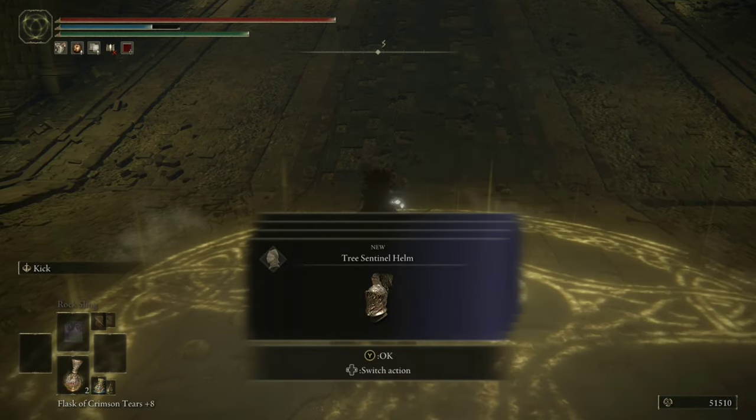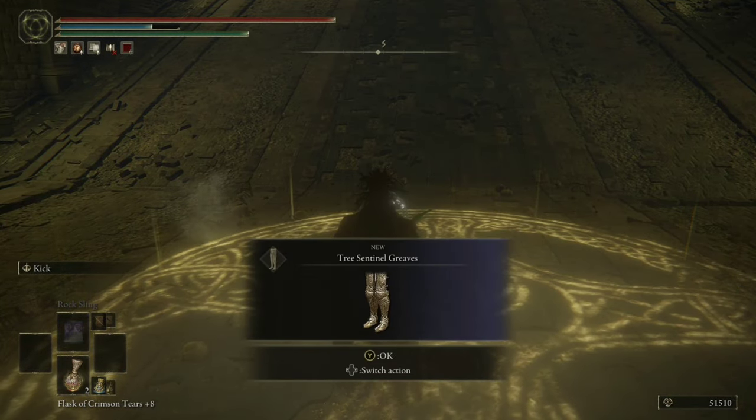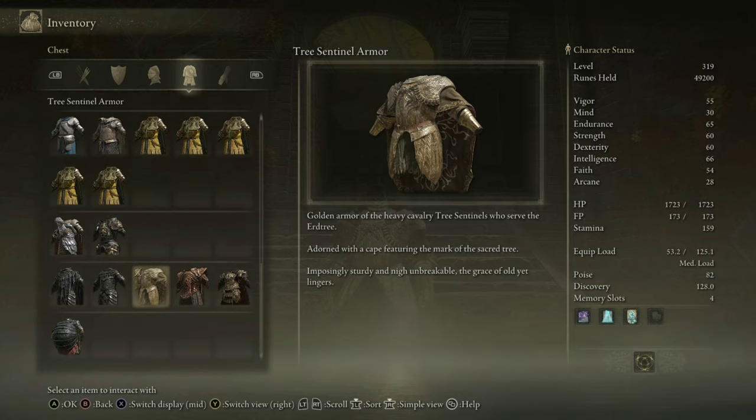And finally, as you drop down you will be rewarded with the Holy Ground Ash of War and the Tree Sentinel Armor Set. I'll put it up on the screen now so that you can have a look at it.